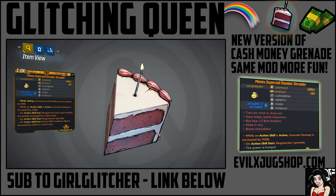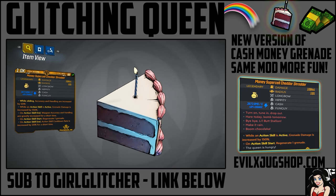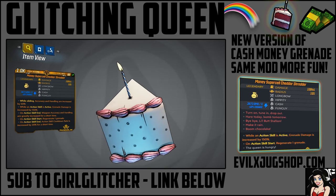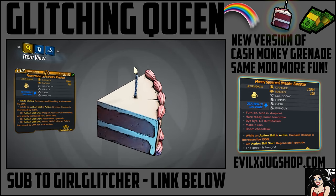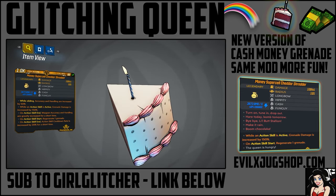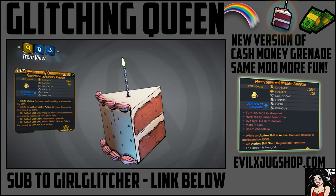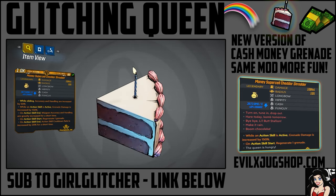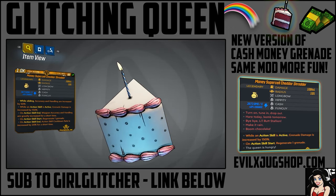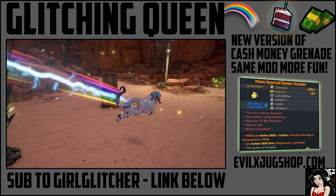He took the cake model from a grenade called Chocolate Thunder — a mission reward from the mission 'Just Desserts' in Devil's Razor — put it on the Money Cheddar Shredder grenade, added a bunch of anointments and hidden effects. You don't know what it's going to do until you actually use it, and he puts about 15 hidden abilities into each item — like having a legendary with a red text hidden ability times 15.